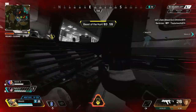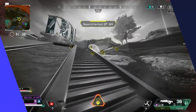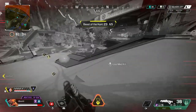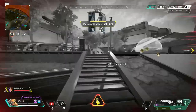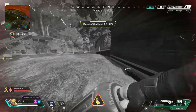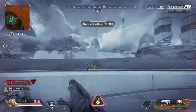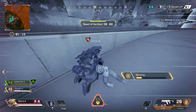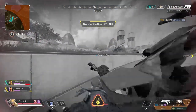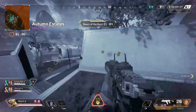Although Bloodhound works best aggressively, they can also be used defensively. Due to the increase in movement speed when the ultimate is active, it allows you to run from a tricky situation quickly and hopefully escape any enemies that chase you. As mentioned earlier, using Eye of the Allfather to reposition or check if it's safe to heal or revive is also a great use of the ability — it means you and your team hopefully won't get caught out at your most vulnerable moments.